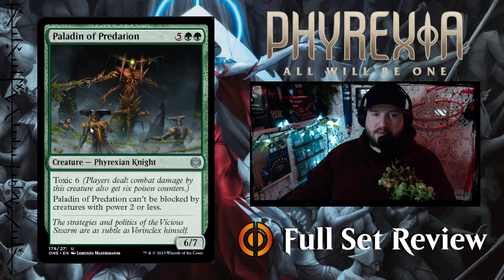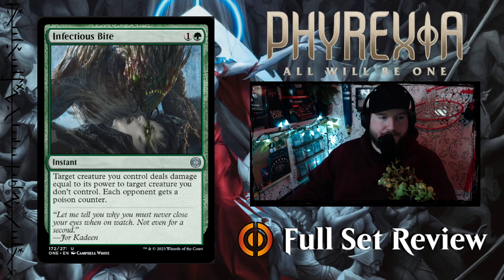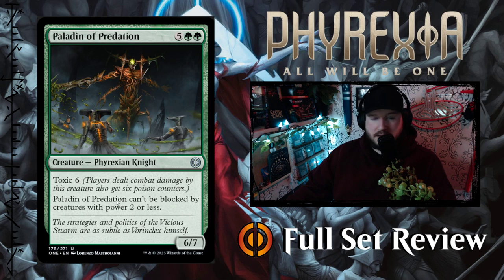Next up we've got Paladin of Predation — 5 green green, 7 mana for a 6-7 Phyrexian Knight with Toxic 6. Paladin of Predation can't be blocked by creatures with power 2 or less. You just have to get hit by this twice and you lose the game — that's crazy. This is a must-kill when it gets played. Mathematically, you can only take 2 hits from it before you're dead by poison counters.